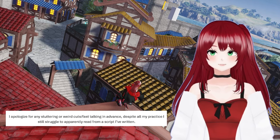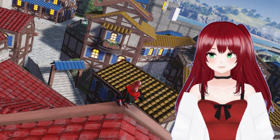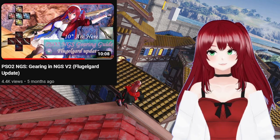Hello everyone. It is now mid-April and that means the Ultra High Difficulty Quest Planet Breaker Blitz is now out. This also means that the 11-star weapon series Wingard has released, and with that all gear has been released. Because of this, I decided to make another gear video on NGS, as the last one I made was all the way back in October when Flugugard came out. This video, similarly to the last one, will be broken up into three parts: weapons, armor, and affixes.